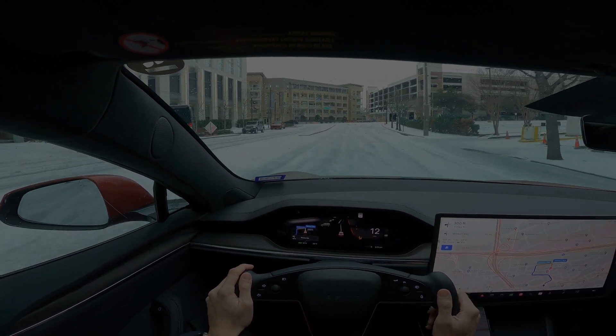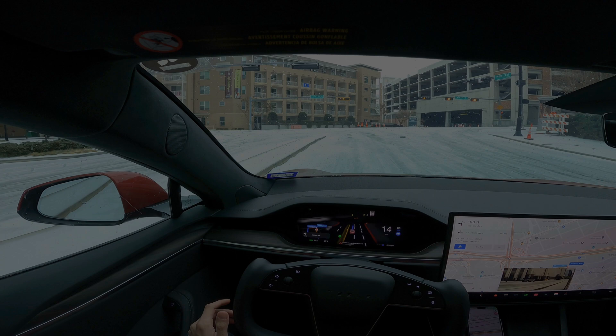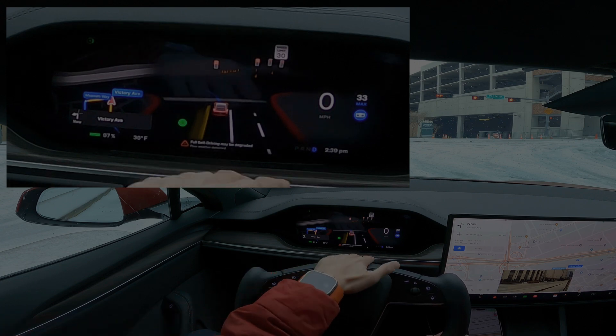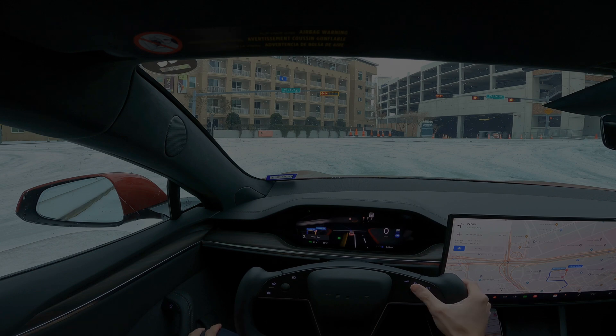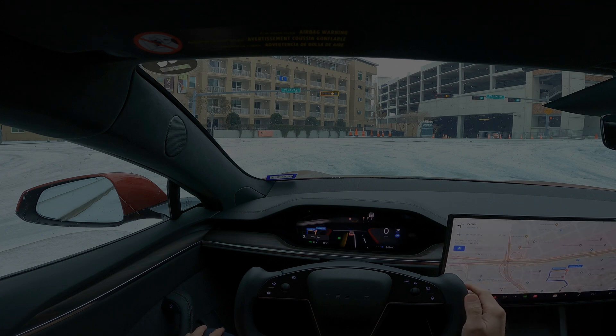There are no cars around, so let's activate FSD and go. It says 'poor weather detected — Full Self-Driving may be degraded.' I'm not sure if it sees rain, snow, or feels ice on the ground, but it definitely recognizes something is off and not ideal. It's still working but degraded. The speed limit is set at 30 — I'm going to make sure it doesn't go over 12.